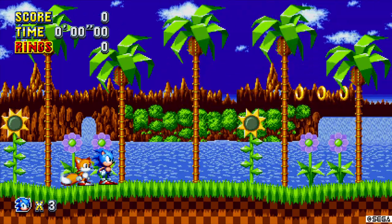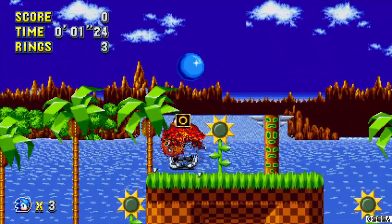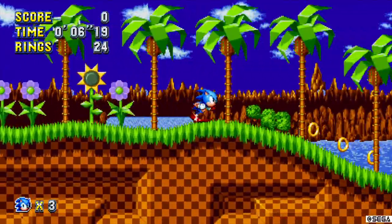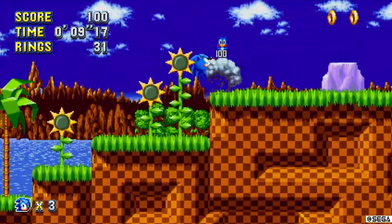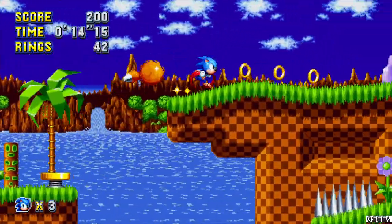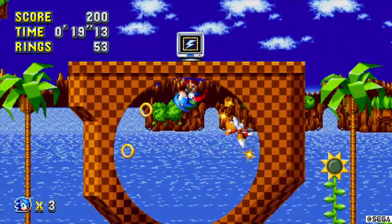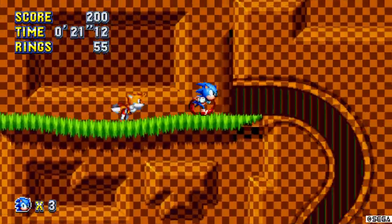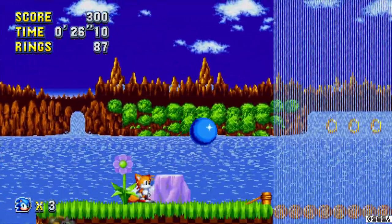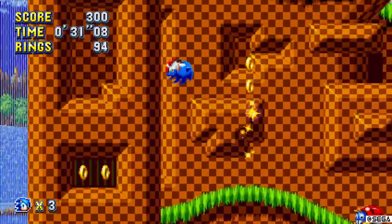Would you look at that — we're in Green Hill Zone. The one that started it all, baby. This game's pretty awesome, as you can see. It's pretty faithful to the old games, the old Genesis games. Pretty fun stuff. Right now I'm just collecting magical rings that increase your health. Spin up to a ball — boom. You get 100, you get a life. It's pretty cool stuff.